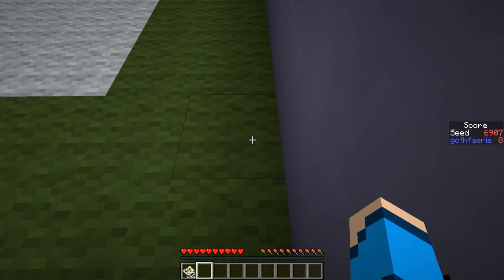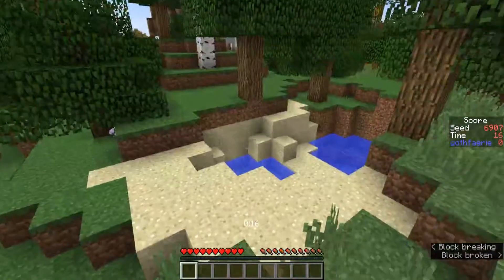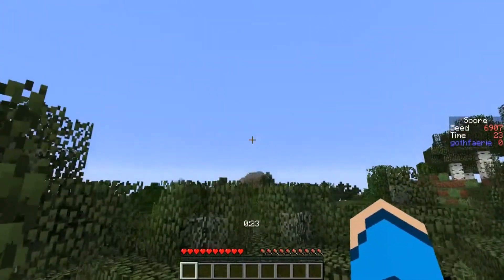The next seed to play blind for Bingo this week is seed 6907 with the card pictured here, where the goal is to get 5 items in a row, column, or diagonal as quickly as possible. This seed starts us off next to some birch trees just there. We have a little lake with some sand and some oak trees, and Extreme Hills with some snow and birch and oak trees on it surrounding us.